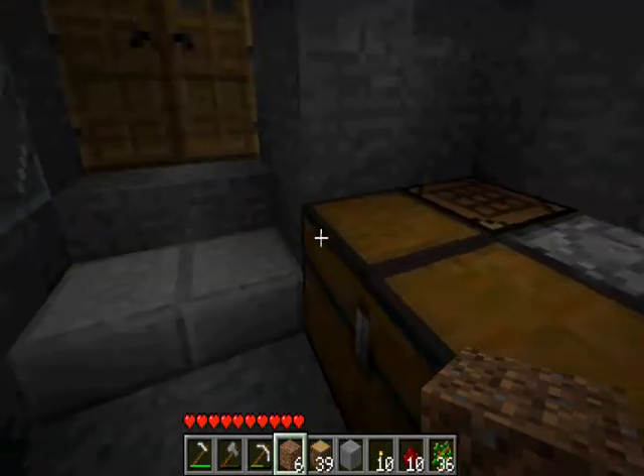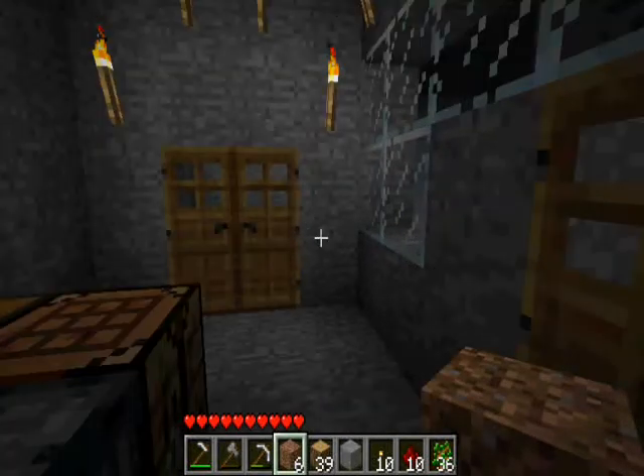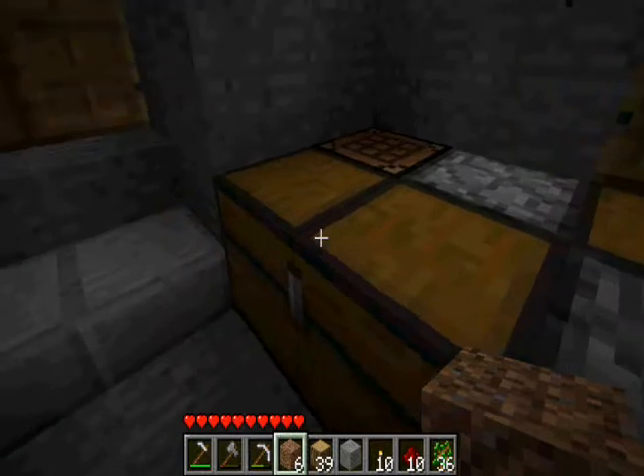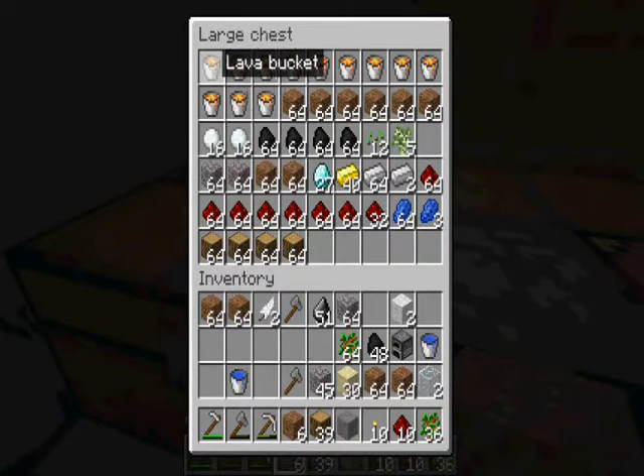Hello everybody, this is Mario Masters 1. I'm here bringing you Minecraft Part 3. I did a lot — lava and coal and 27 diamonds, a bunch of wood, a lot of gold, definitely a lot of redstone.